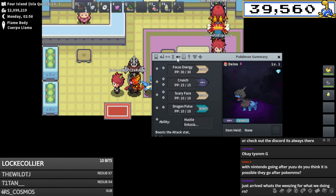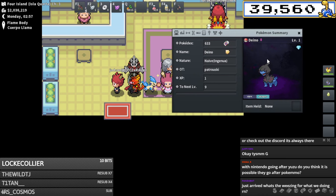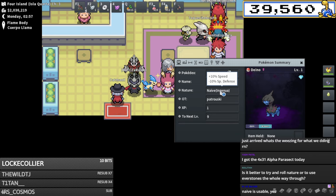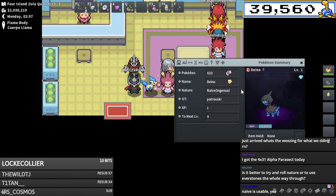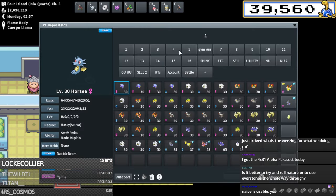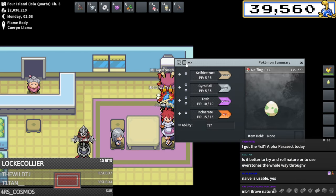Here's the Deino hatch - came out naive. Is that usable? Rainer, I need the world record holder approval. That random nature roll might actually be fine - do you need the special defense? It's usable, yes! I'll take it - I will rock with that. So our Deino is done this time, and I made some profit on that other breed.